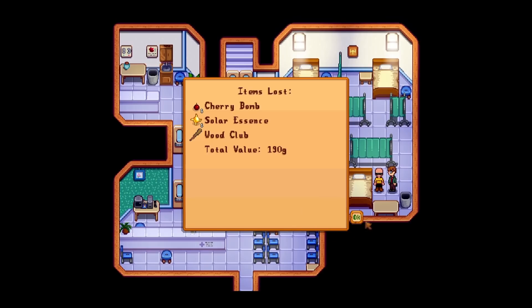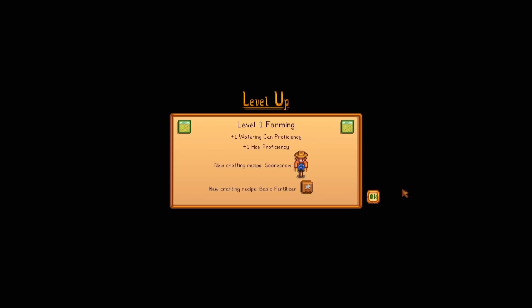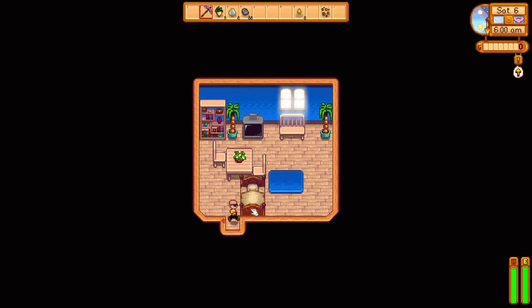So we just need to run out of energy so we respawn in our bed. And my club is gone. I hate my life. Okay, we passed out. That's all we wanted. You know what? I'm changing the rules. Our goal is hit farming level 20 now because this is impossible.